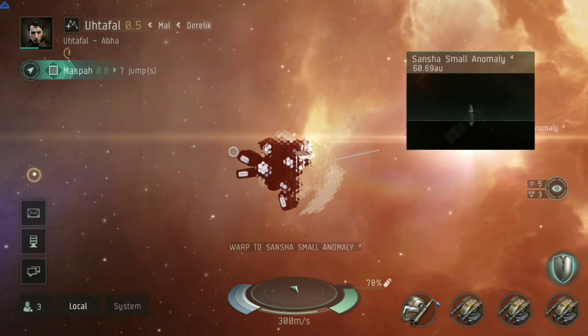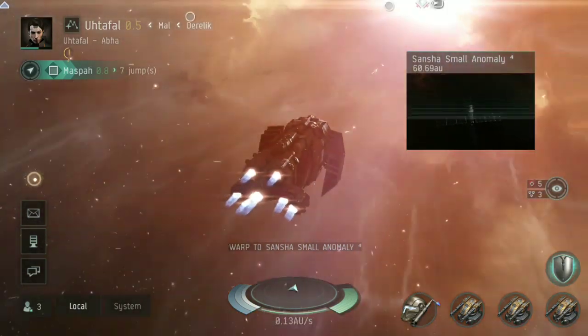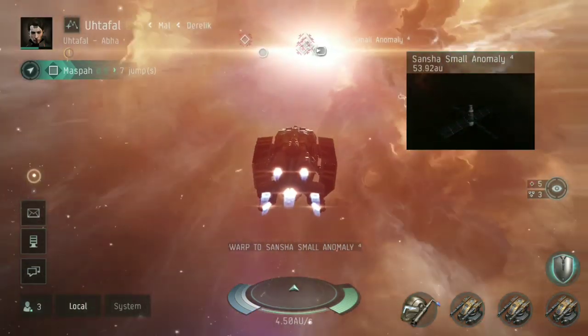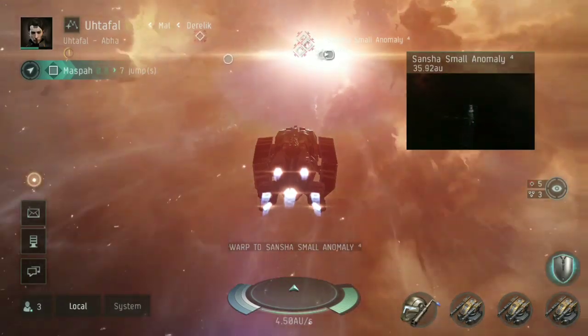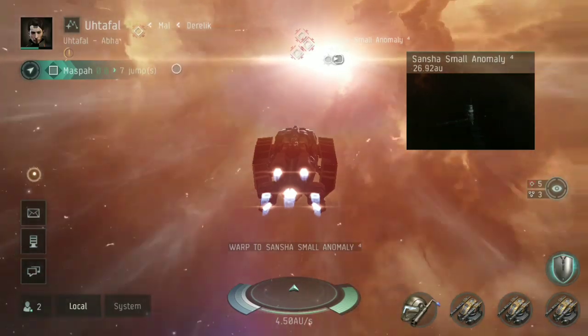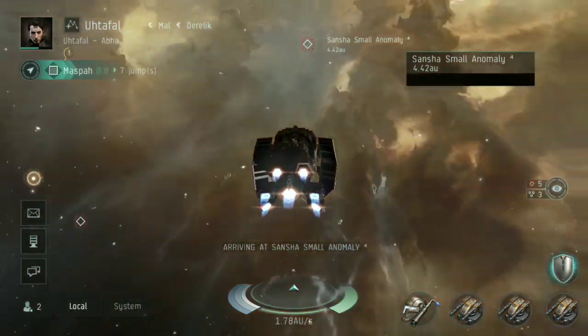While I'm warping, let me discuss the heads-up display at the bottom of the screen. You can see the arrow that represents the direction your ship is facing. The green bar on the right-hand side is your capacitor, which goes down the more you use it. Then you've got three bars on the left, going from middle outwards — the white bar is structure, light blue is armor, and darker blue is shields.